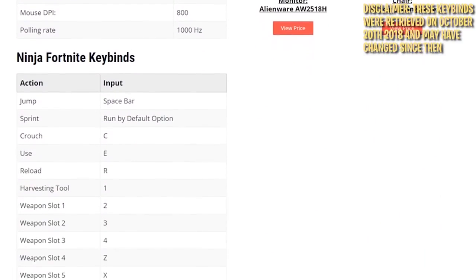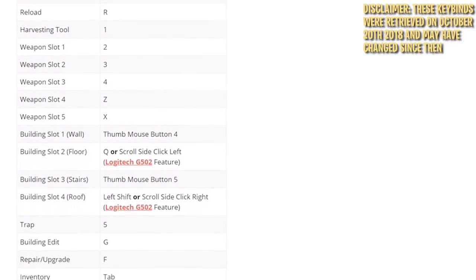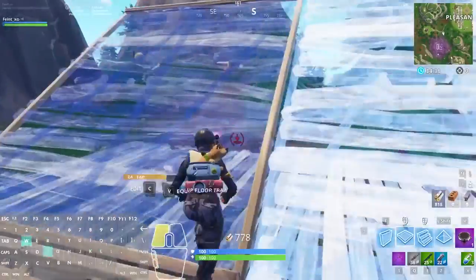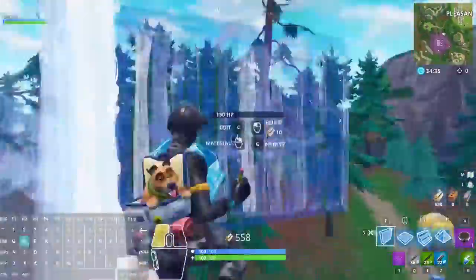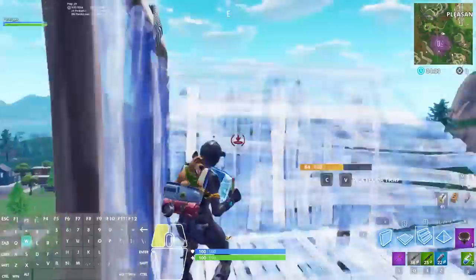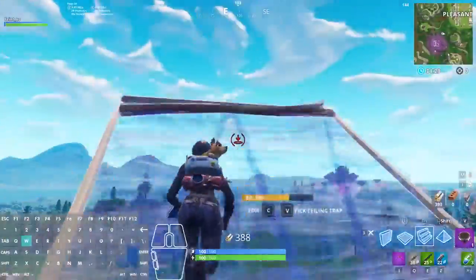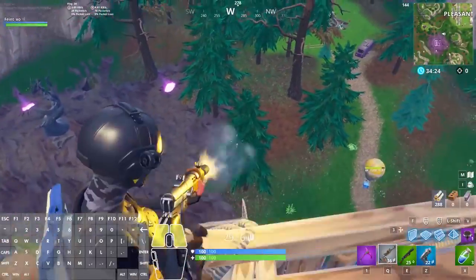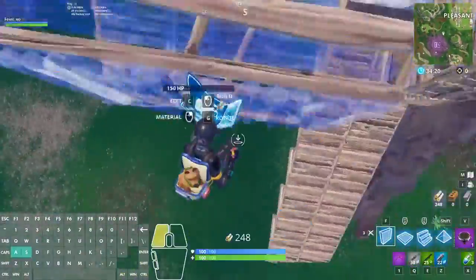Remember, pro players' keybinds aren't set in stone — if something feels a little uncomfortable, feel free to swap it to make it work for you. When testing new keybinds, make sure you can do everything while keeping your movement smooth; you shouldn't need to stop moving to build or take out close-range weapons. Getting used to new keybinds always sucks — practicing in playground helps build muscle memory, but truly getting accustomed requires playing and dying in real games.